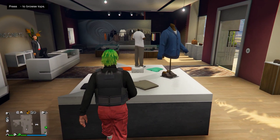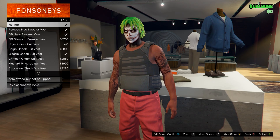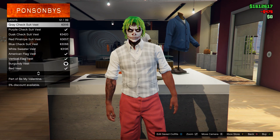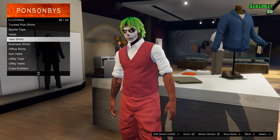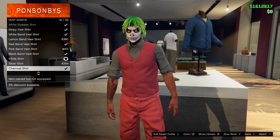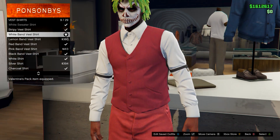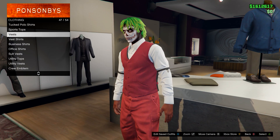After you have your shoes purchased, go to the top section just behind you. Go on Vests and find a burgundy vest — it's a dark red kind of color. Then go to Vest Shirts and equip the white band vest shirt. This is really important, so make sure you equip that.